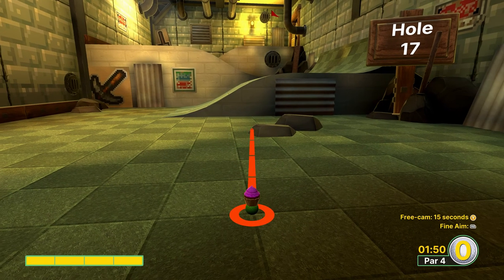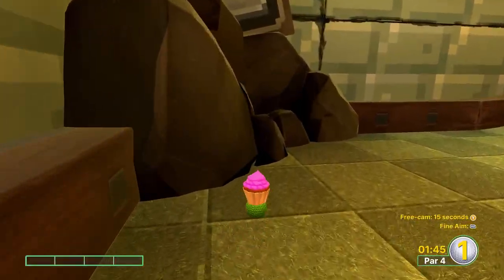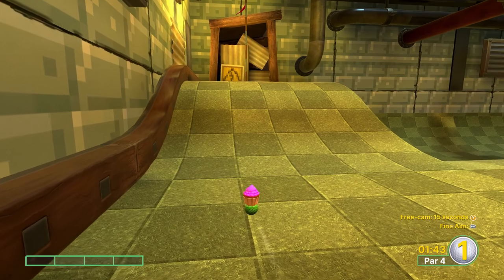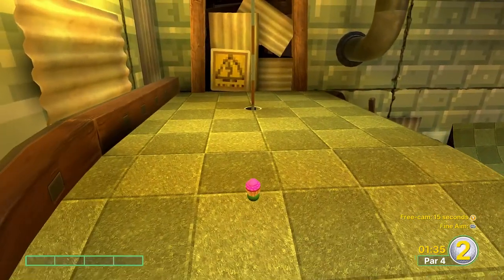Hole seventeen is super easy. We're just going to go full power off the side of this rock, which will put us all the way up near the flag. From here you can attack the flag by going up the hill, or just make it up the hill and take your third putt to hit the flag.